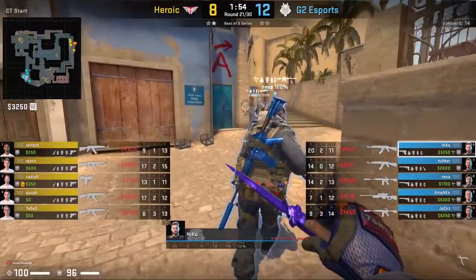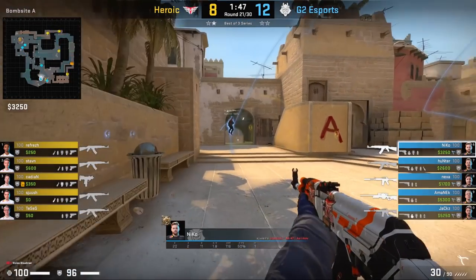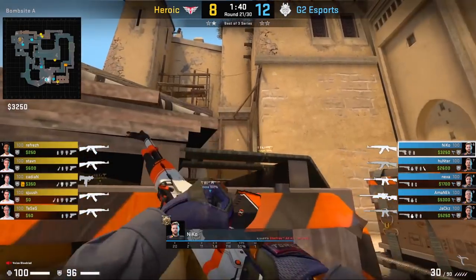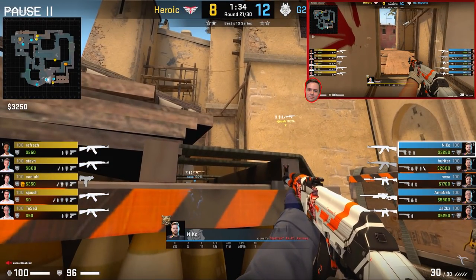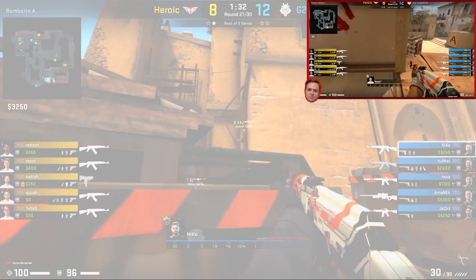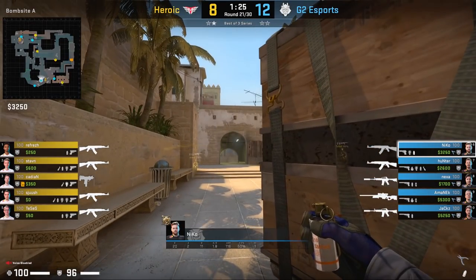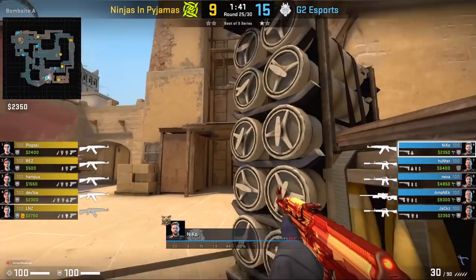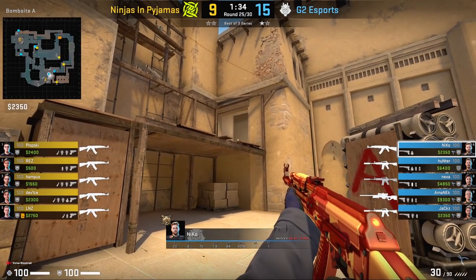There are some occasions where Nikko will play the A bombsite instead of connector or window — commonly when he thinks it's going to be an A execute, so having both Nikko and Nexa on the A bombsite makes it a lot easier to hold. He places himself behind default and watches towards palace. By Nikko watching palace and Nexa watching tetris, it's impossible for the T's to lurk out and try to catch timing. In this round, Heroic set up a flashbang for Shush to peek, but the power of this spot is that when the flash goes off, Nikko can crouch and Shush can't see his head. If Shush stayed out to fight, it would be a higher risk likely resulting in his death, so he's forced to go back. After Shush retreats, Nikko repositions so Heroic can't catch him in the same spot.